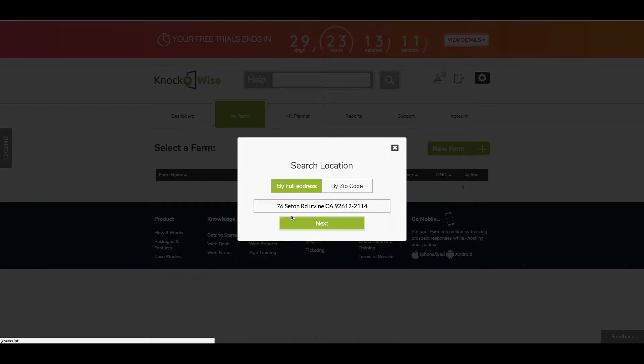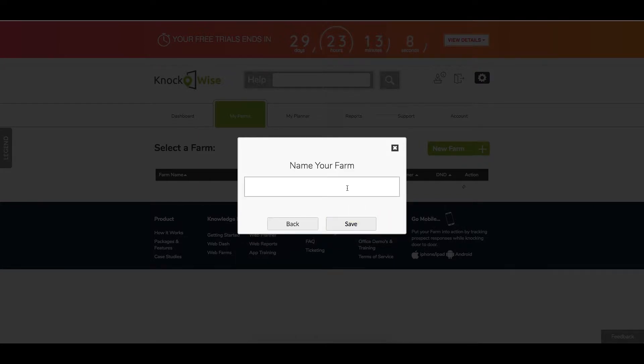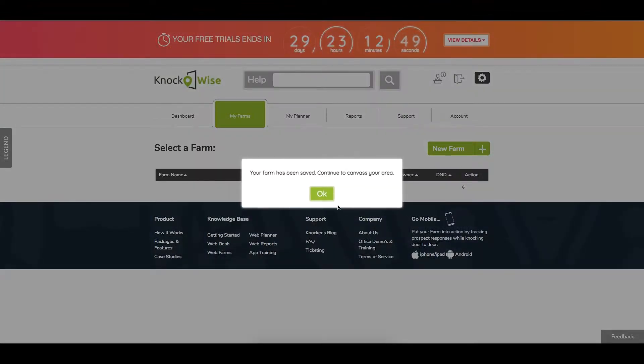Start typing the city and then select it from the dropdown, and it will then find all the matching streets like North Lane Avenue and Court. Then you're going to go ahead and name your farm — typically you want to name it something you can identify from a list, like an address or an intersection. In this case I'm going to name it '76 Seat' and then save it.